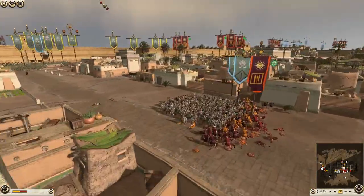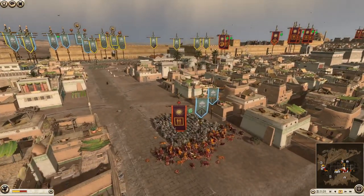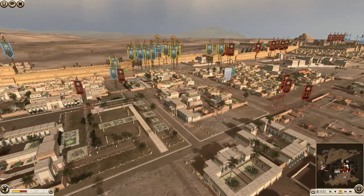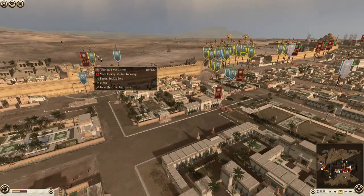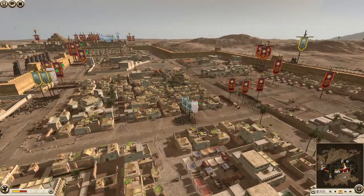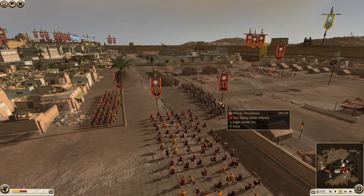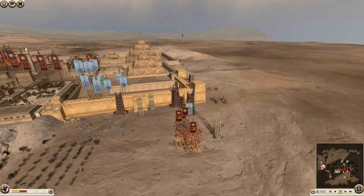They didn't even necessarily need to attack here — they could have just held in the street and been fine. But they're fighting just more Militia Hoplites. I'm just wondering where all their elite stuff is. I mean, they've got Hoplites here and more here — there's a lot of elite stuff on the edges. They're killing these Militia Hoplites, and there's another one here. They could get to these Slingers. There's some Thorax Swords here and Thorax Spears in the rear.